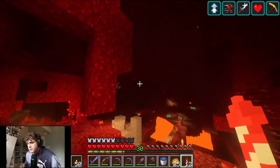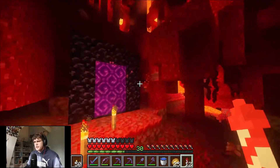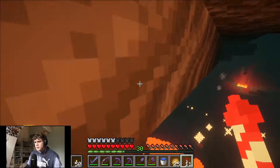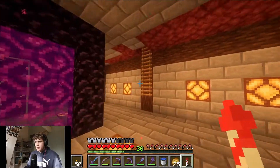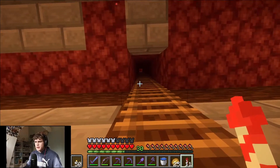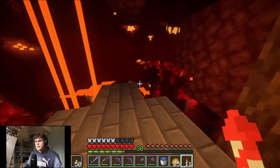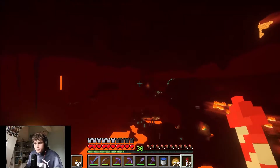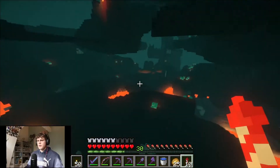We have an enderman farm in the end — I'm not gonna show that, it's not that interesting. Let's have a look. My friend — this is just that little nether hub. Looks like he made something. Let's go this way. Sorry for the breathing, guys. That's a chest.